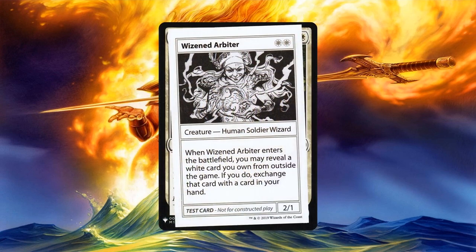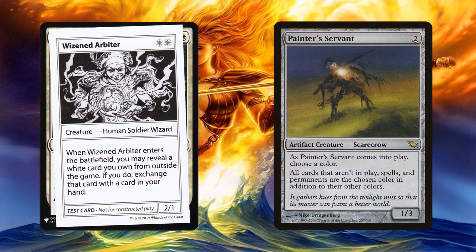Wisened Arbiter might seem like an odd choice since when it enters the battlefield it swaps a card in your hand for a white card in your sideboard. Surely if you're running it in your deck you can play white spells, right? Well, maybe you have a green-white commander but wanted to include a white-black spell. Having the Arbiter enter the battlefield means you can trade a card in your hand for that white-black spell in your sideboard. This can be quite useful in a blinking deck since you can get way more value from it. It remains to be seen if Painter's Servant combos with Wisened Arbiter to let you get any card from your sideboard if you choose white.